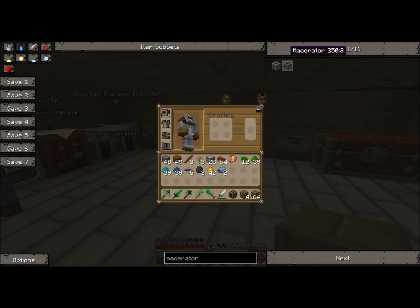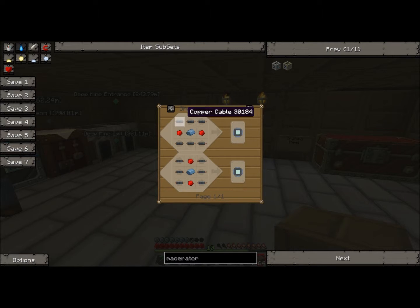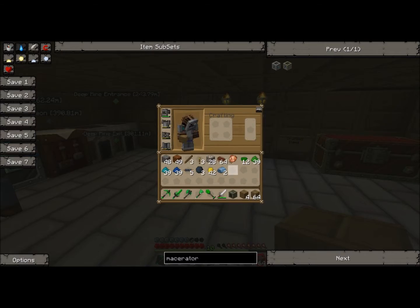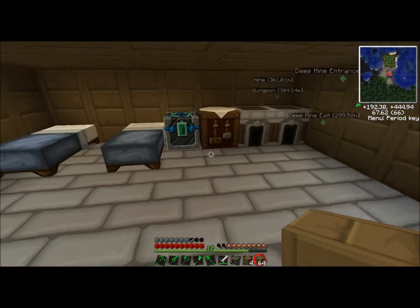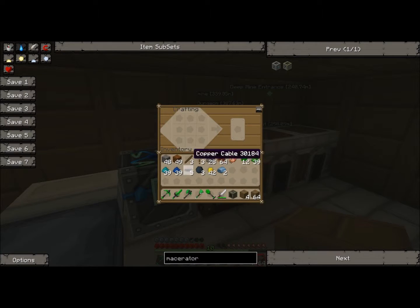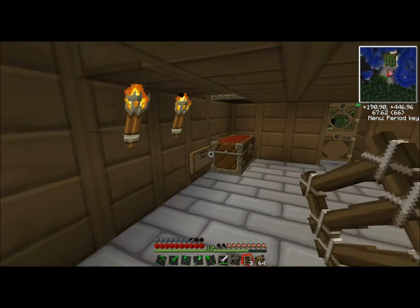For the macerator, you just build an electronic circuit out of wires of refined iron and two redstone. Then you just need flint and cobblestone. Right now I'm just going to build up two ladders to get us from downstairs to upstairs easier — I did not make enough sticks, but actually that'll be fine.